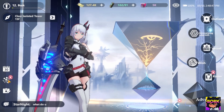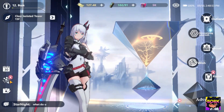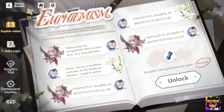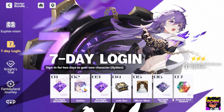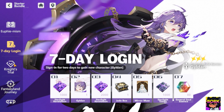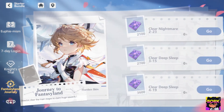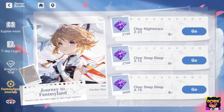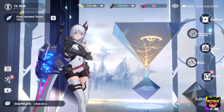Before we do summons, let's look at our login bonuses. Don't forget to claim your monthly sign-in and here's where you get seven-day logins and all sorts of stuff. This is how I got Gildan absolutely for free, which was absolutely phenomenal — I recommend her, she's the best guardian outside of the one-star one. Then there's the Knight's Trial where you can get Ume for free, and you can also get Roko for free in the Fantasy Land Journey. There are all sorts of ways to get free characters within this game.